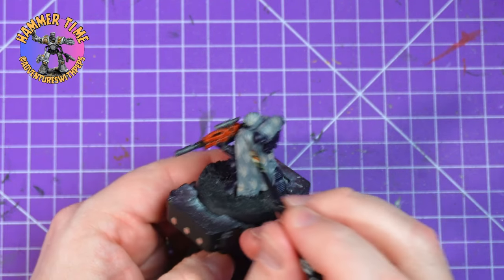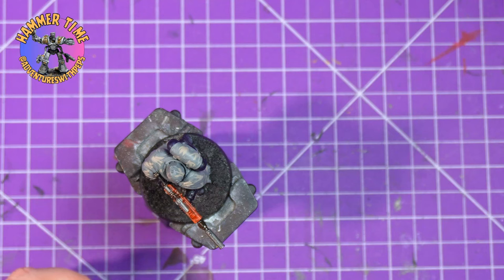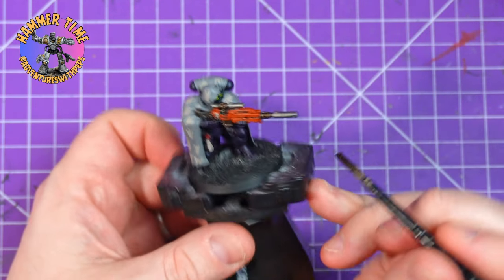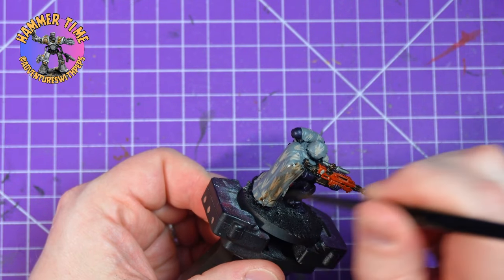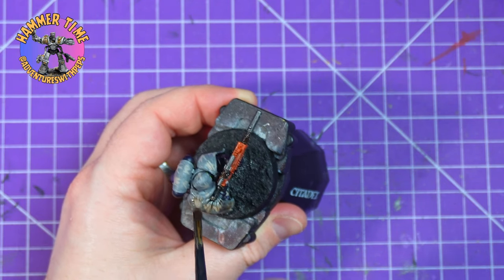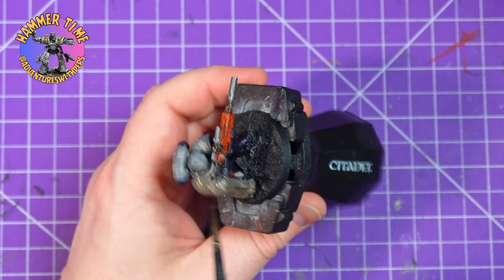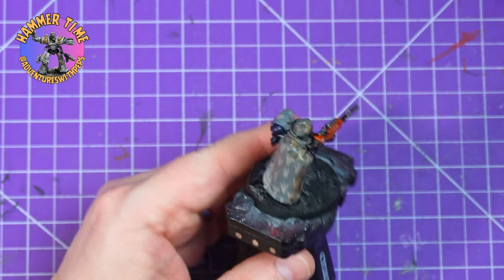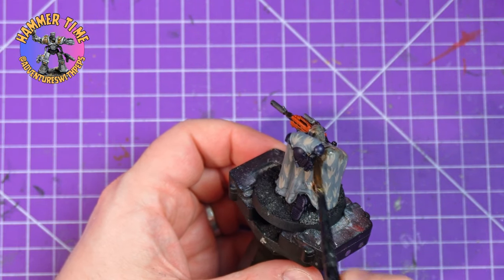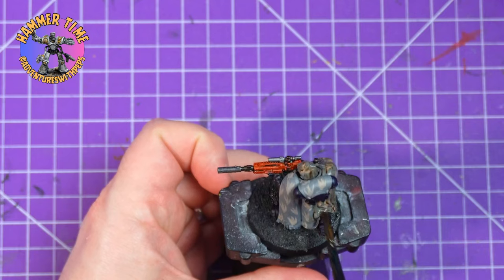And with that, we've only got one stage left. That final step is going to be Agrax Earthshade all over the camo cloak. I'm going to avoid the gun, avoid the armour plates, and just absolutely cover the camo cloak — I want to make sure it gets in all the recesses. The idea is to knock the Rakarth Flesh down and also knock the grey back because they're quite bright on this model. Because it's a dark blue army, that grey is just way too bright. So I'm going to use this to knock it down, make it a bit more warm, a bit more earthy. And then we'll grab some glamour shots and get back to the magazine.